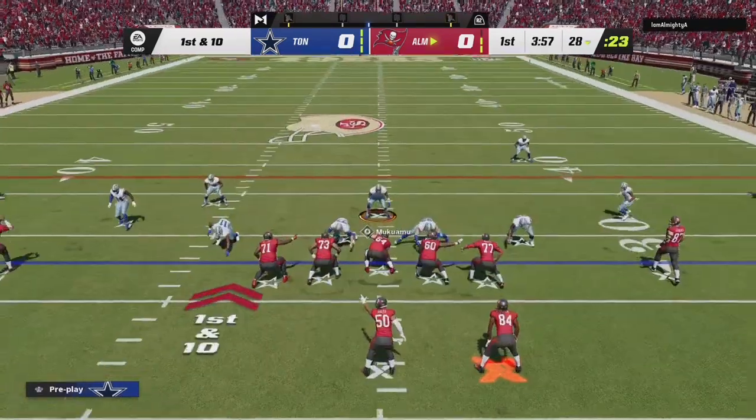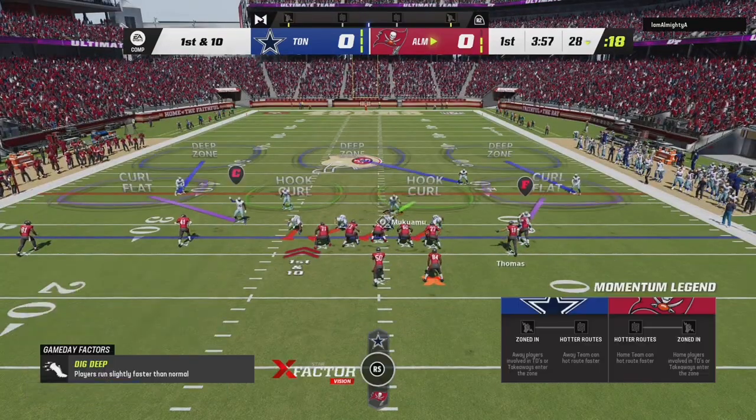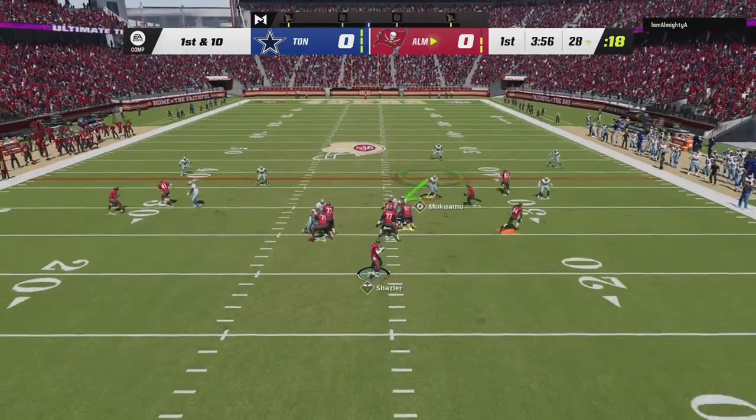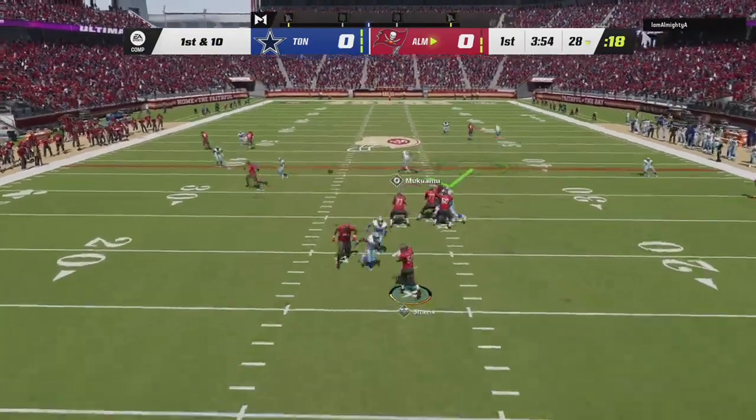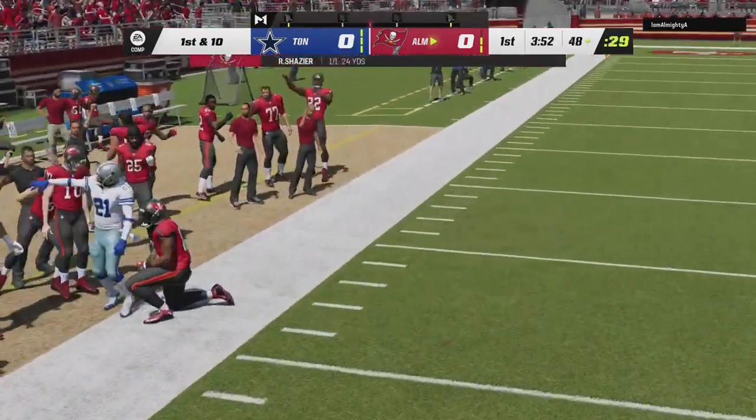I did not want to be in cover two, but I'm going to auto-blitz out of that. Snap's back, we're not getting any pressure, and he throws it to Calvin Johnson — first down for 20 yards. Good play.